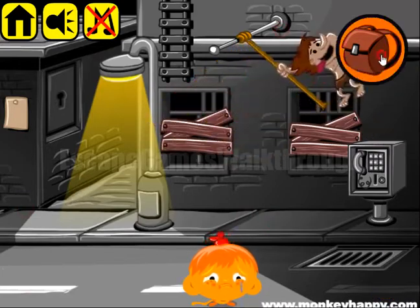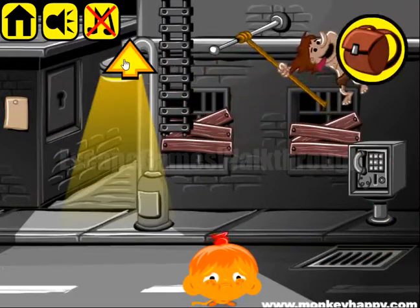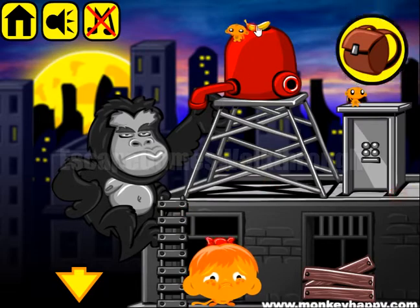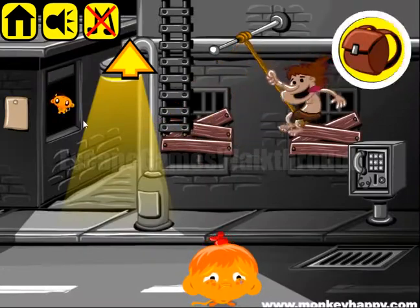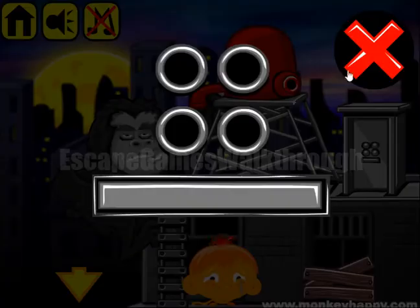Next we have an umbrella, so we can use it to reach the ladder and climb up. Let's collect more items here. And now we have a key to open this locker, get another banana and a monkey. Here's the lock and we need to find 4 digits to enter here.